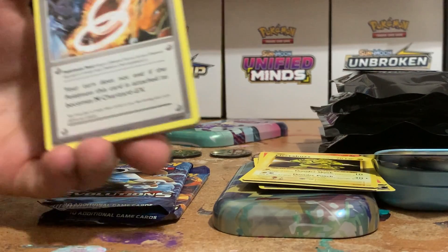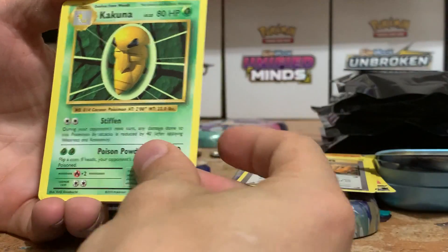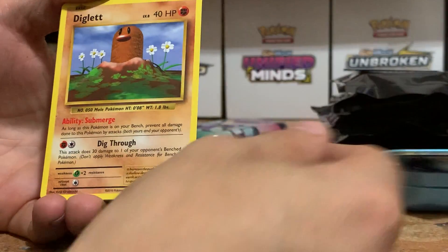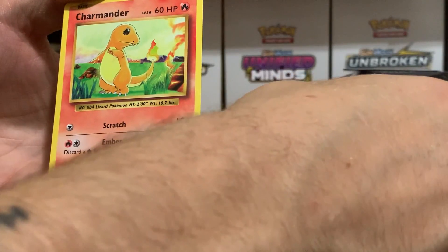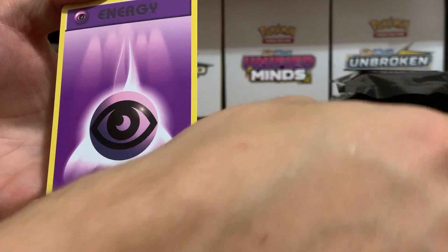I can smell it — wifey's in there cooking some cookies up. Kakuna, Full Heal, Ghastly, Diglett — love this artwork — Rattata. Charmander! Is that a good luck symbol?